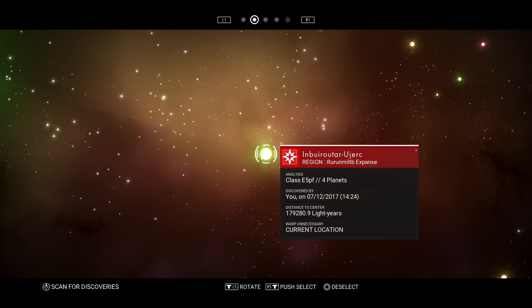Right now you can see that I'm in an E5 PF — a habitable green system. Planets that will most likely be more habitable. Let's check it out.